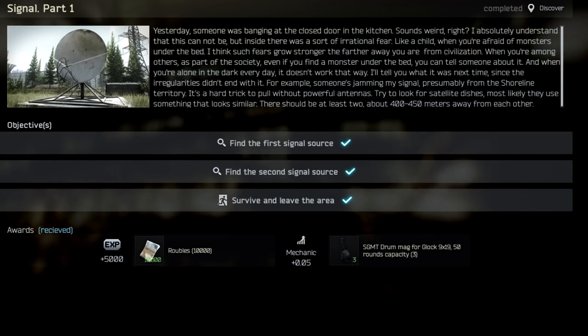Signal Part 1 has you going to Shoreline and searching for satellite dishes that are blocking the Mechanic's signal. All you need to do is find these locations and survive and leave the area. If you die after finding the signal sources, you can just go back, do a Shoreline raid, and survive and leave.